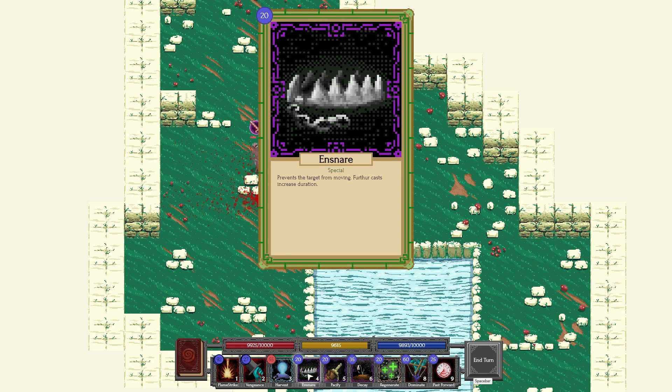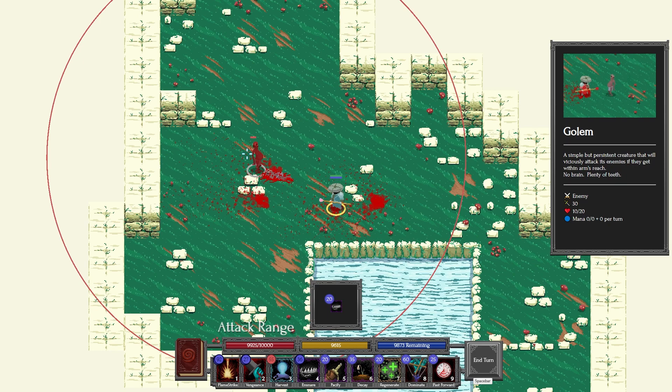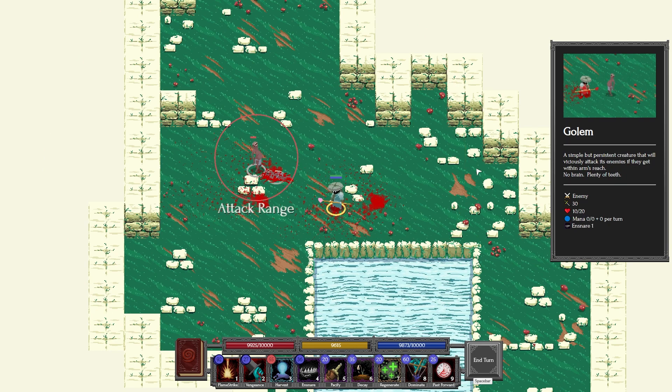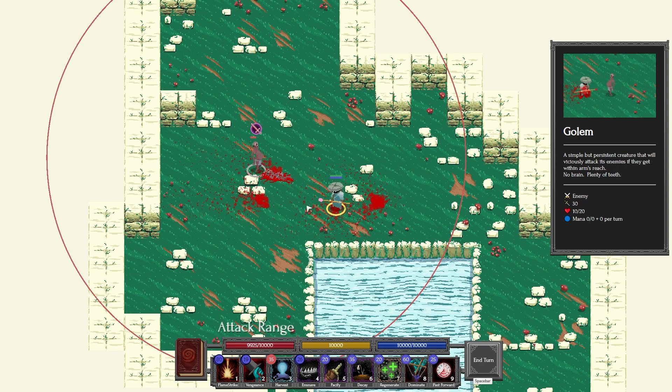Ensnare prevents the target from moving. He can attack me right now, so let's ensnare him — and now he can't move. He still has that attack range, but it says ensnare for one turn, so when I end my turn, that's going to go away and he can attack me again.